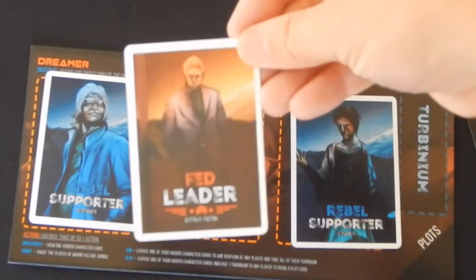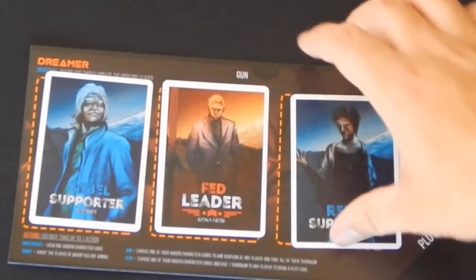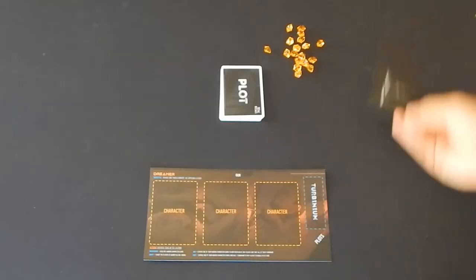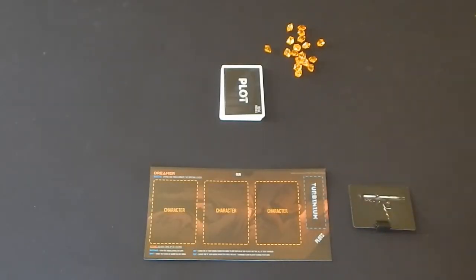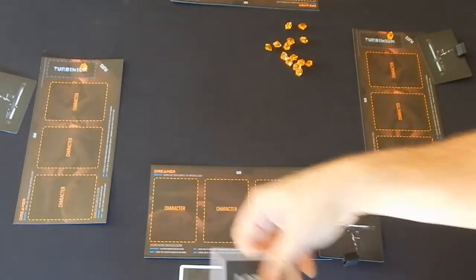The only time this isn't true is if a player has been dealt one of the leader cards — if this happens, they are automatically on the corresponding leader's team. Each player is then also given a gun, one Turbinium (which is the currency in the game), and a plot card. The game is then ready to begin.